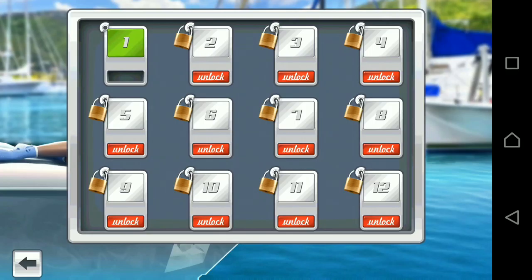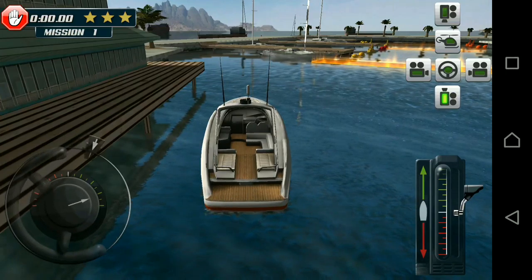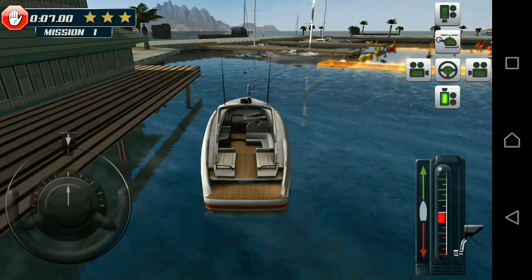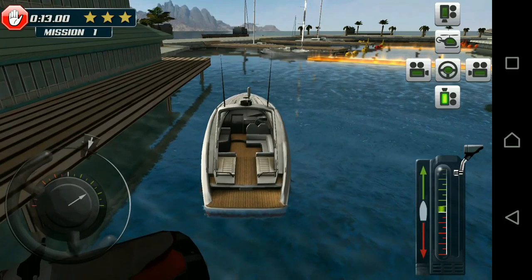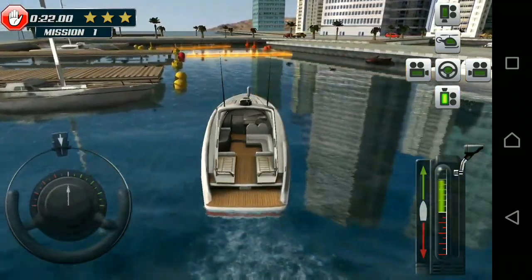There are three options where you can play the game for free. Let's click on option one. I'll go through the controls first. These are the basic controls, so you don't have to change anything. Towards the left hand side is the steering wheel. Towards the right you can adjust the speed of the speedboat — you can take it in reverse or move it forward. There's also a glowing light, like fire, and it's really amazing.